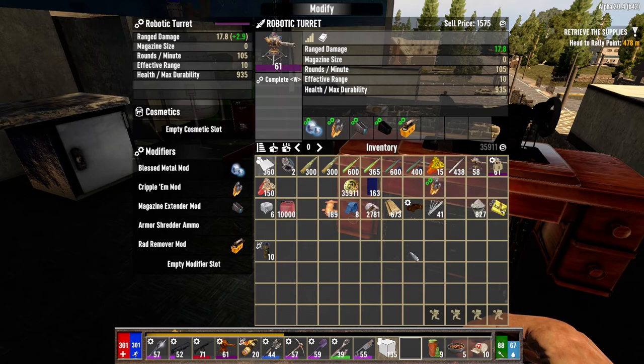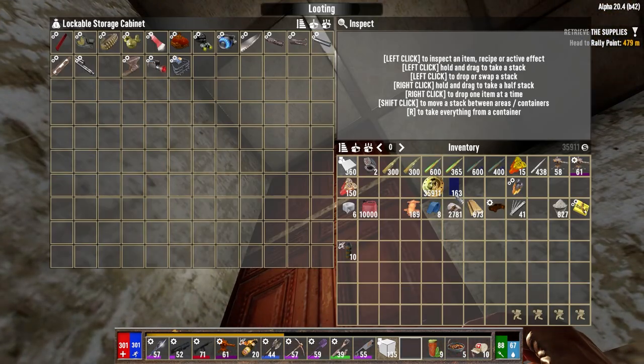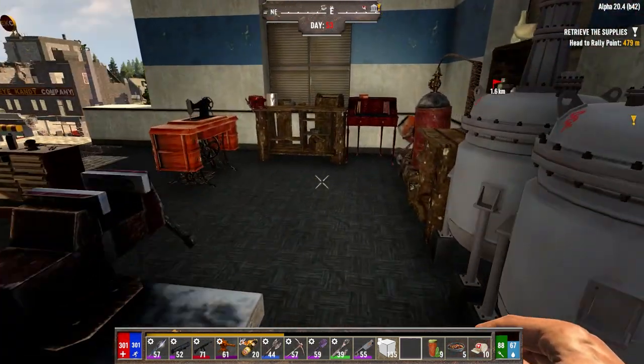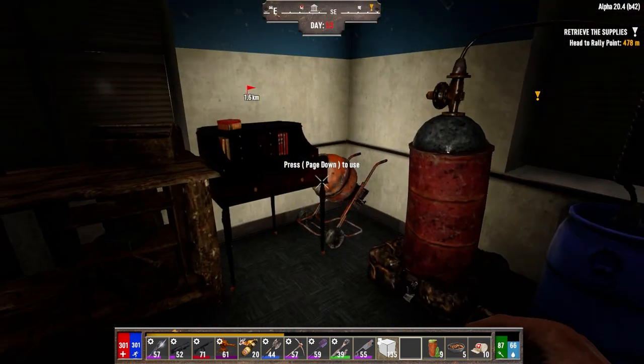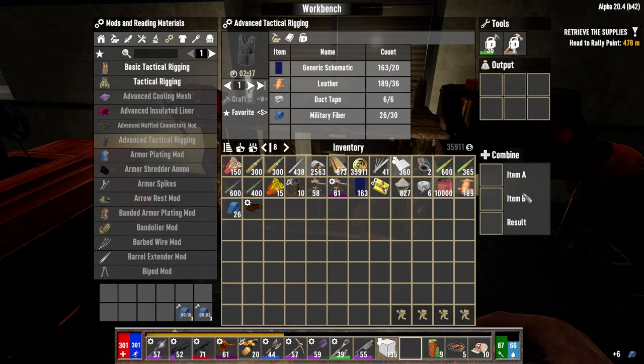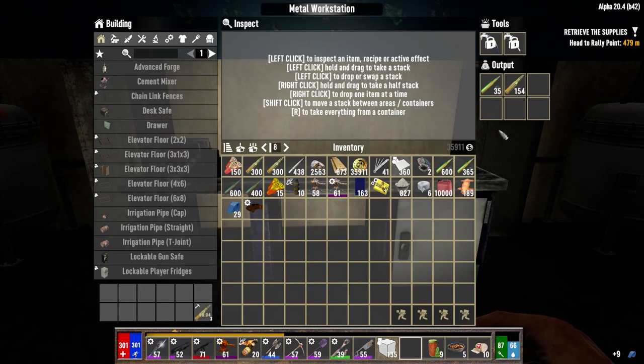Alright, well we got this guy kind of all tied up with mods. I could put a rotten spring in, I'm gonna leave it for now though — not that worried about it. Let's just put you back in there for now. We're just waiting on the military fiber. I've got another 3000 concrete going and another 3000 sand because we're definitely going to need it to build that extension. I gotta think about how I'm going to do that — I have an idea, I just don't know if it's going to work out.